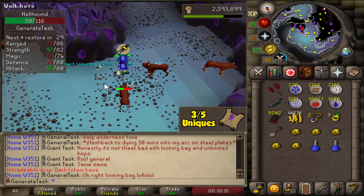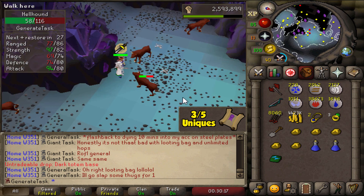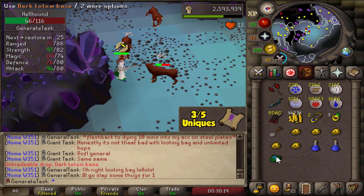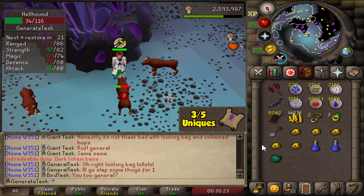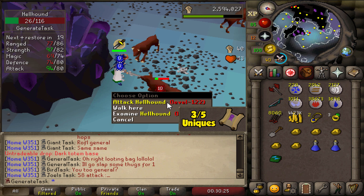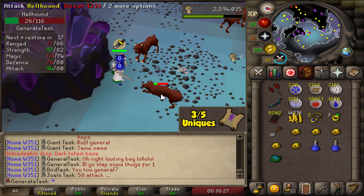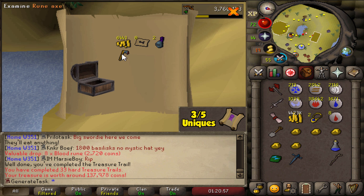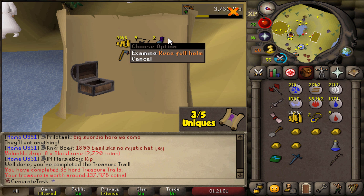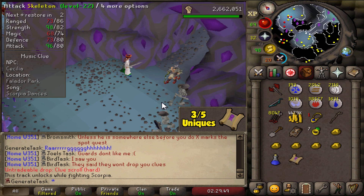There's the first dark totem piece on this grind — 538 hellhounds in so far and we haven't seen one before this. Also two ancient shards so far, so we are getting some other drops along the way. Now if only we could get a Smoldering Stone — but obviously that's a 1-in-32k drop.